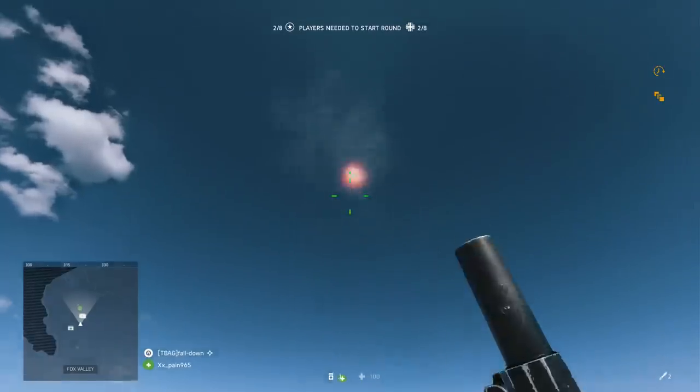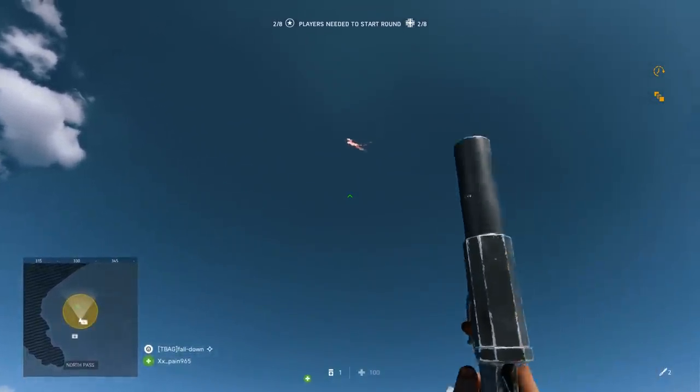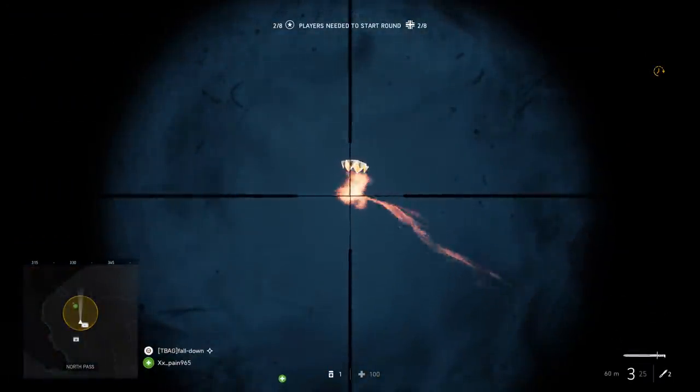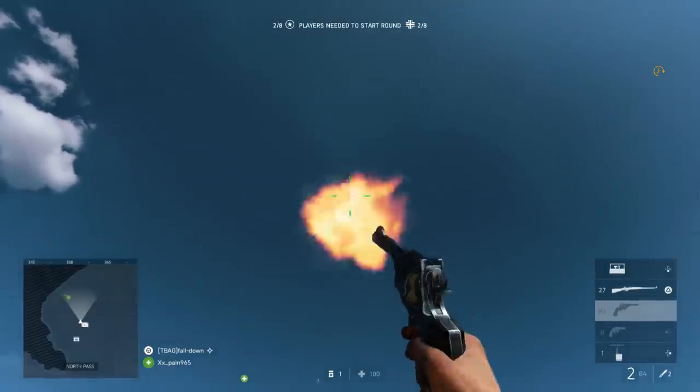But it gets better. When the flare is in this state, they are active and showing the enemies within their radius, but it's possible to shoot those flares out of the sky at this point to negate their effect. So if you see an enemy shoot one of these in the sky, try to shoot them out.